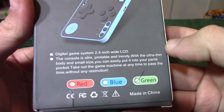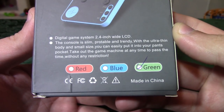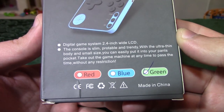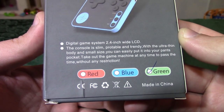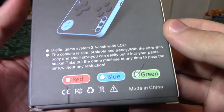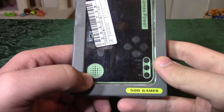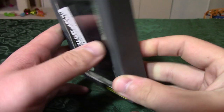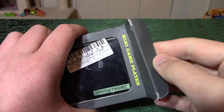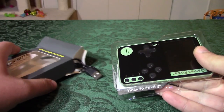The console is slim and trendy. With the ultra thin body and small size, you could easily put it in your pants pocket. What if I'm wearing shorts? 'Take out the game machine at any time to pass the time without any restriction' — well, local jurisdictions might apply. You can see I have the green one, although it's a very pastel, kind of washed-out green. The box is pretty beat up — it arrived in a very weak envelope all the way from China. Cost me only 12 bucks on eBay.